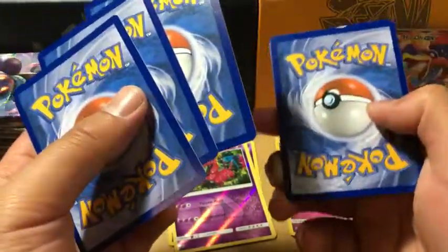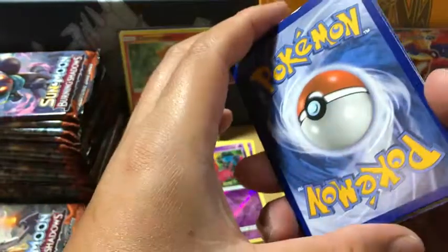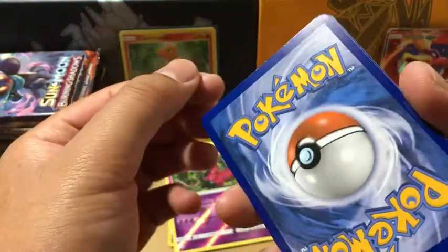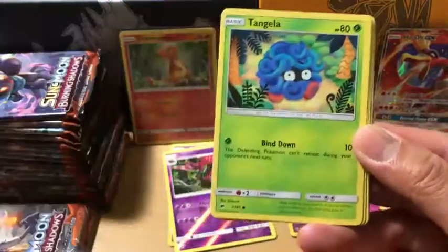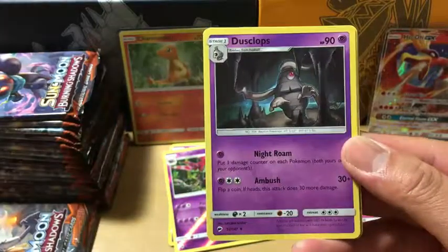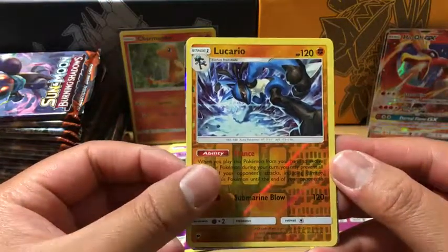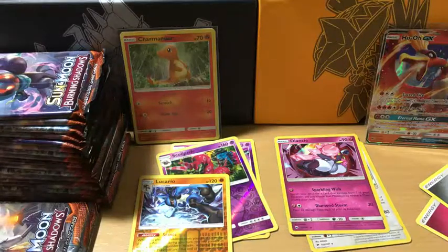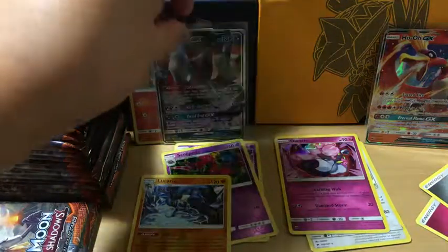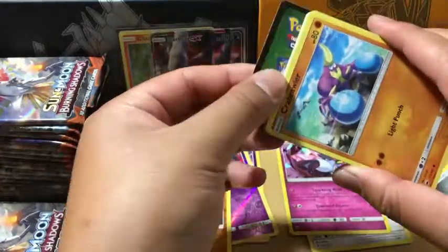Oh my god — it was a metal energy. You guys see this? It feels like a holo card. Merrill, Rhyhorn, Sandygast, Hoot Hoot, Tangela, Poetown, Dusclops, Charmeleon, Reverse Holo Lucario which is a rare, and it is a Darkrai GX — very nice. Except for the back — that's definitely not going to PSA. It could have been worse. Imagine that was a Rainbow Rare Charizard — that would have made me cry.